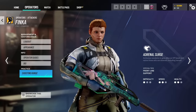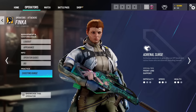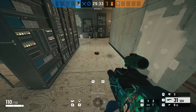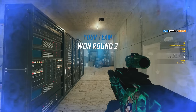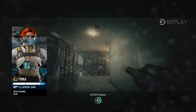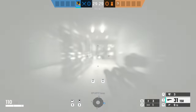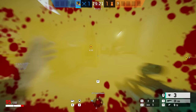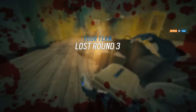Next up we have Finka. A big mistake is not using her gadget when you or your teammates are caught in an effect. If you hit a concussion mine or Echo disorientates you, a Finka boost will completely remove the effect. This will also count for the upcoming Frost rework, where Finka will remove the effect when you pull yourself out of a frost mat. The only time you shouldn't use it is inside a smoke canister, since the adrenaline makes your heart beat faster, causing you to breathe in more and die quicker.